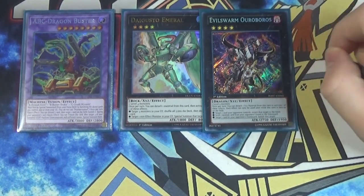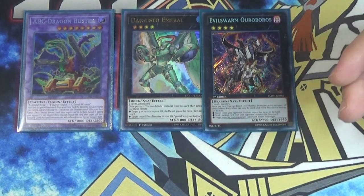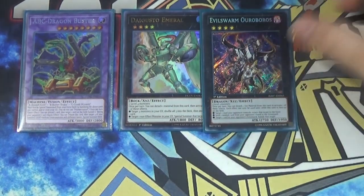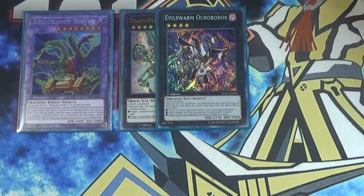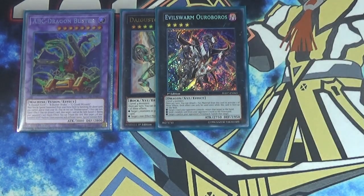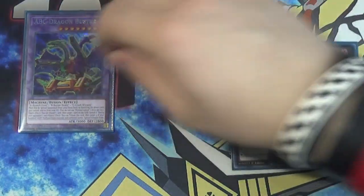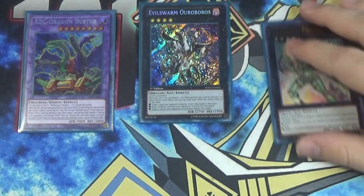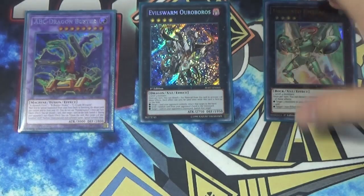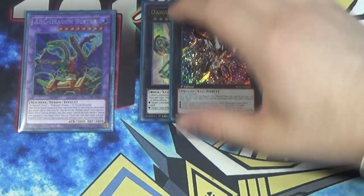Evil Swarm Ouroboros would be a really cool rank four to play because you get three monsters for free. If you have Hangar, you get to equip something — which is a B, so you can search. You just get to rip a card out of your opponent's hand, which is pretty fun. It's also a 2750 body. I was making boards, I tributed ABC to do this, made Ouroboros, made Platinum Gadget, made Emeril, had Infinity — it was nuts, it was popping off. And then I summoned back the Buster. It was crazy, and I still had like three cards in my hand.